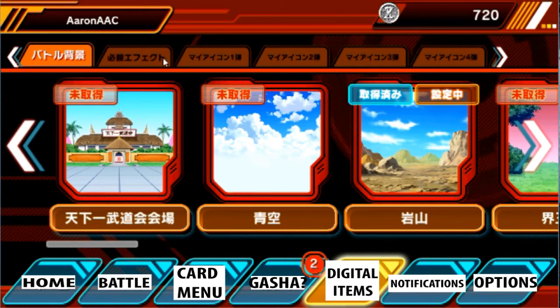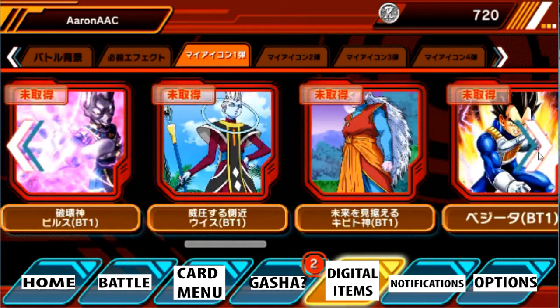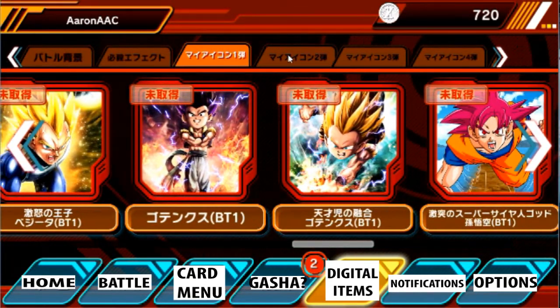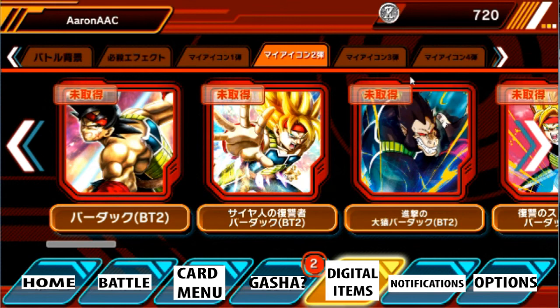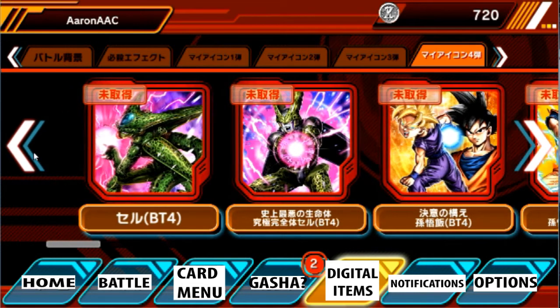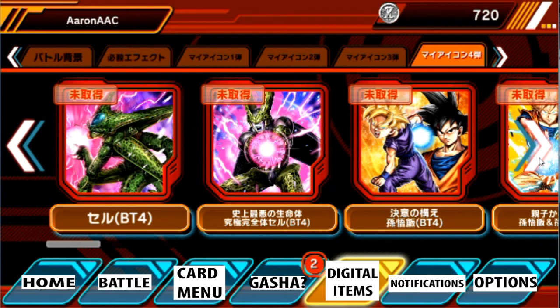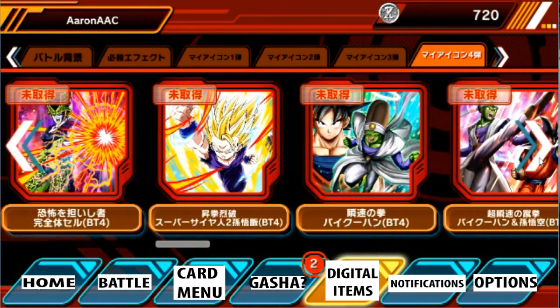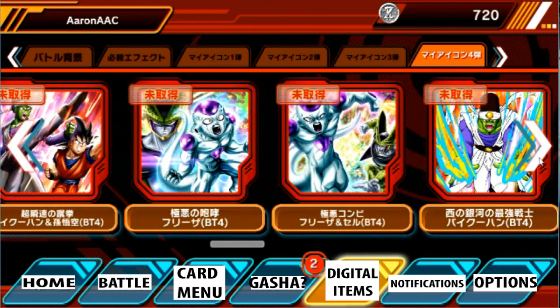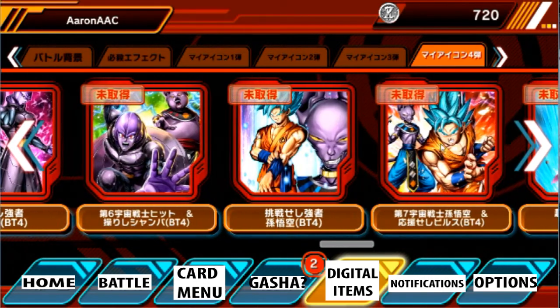This is digital items — these are going by the sets, like sleeves you can buy, you can look for your avatar and all that stuff. It's just extra merch that you don't need to get, but you can buy if you have the cash flow for it. It's basically just showing off like, hey, I got the money to spend on this stuff. Some of them you can unlock, so it's really cool — like Hit, Champa, and all that stuff. That's awesome.